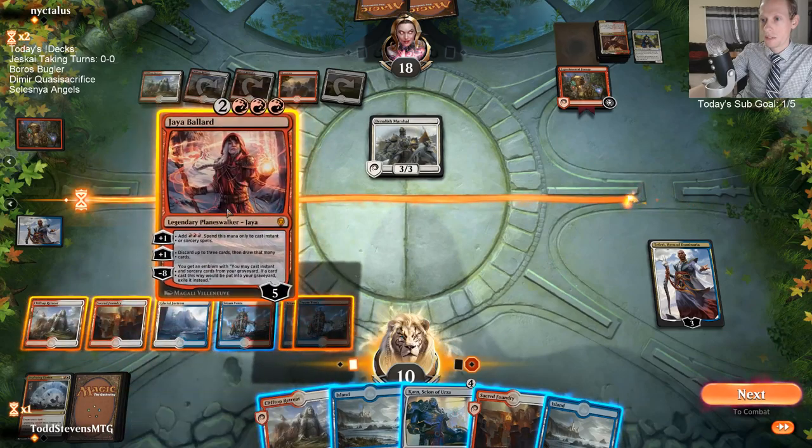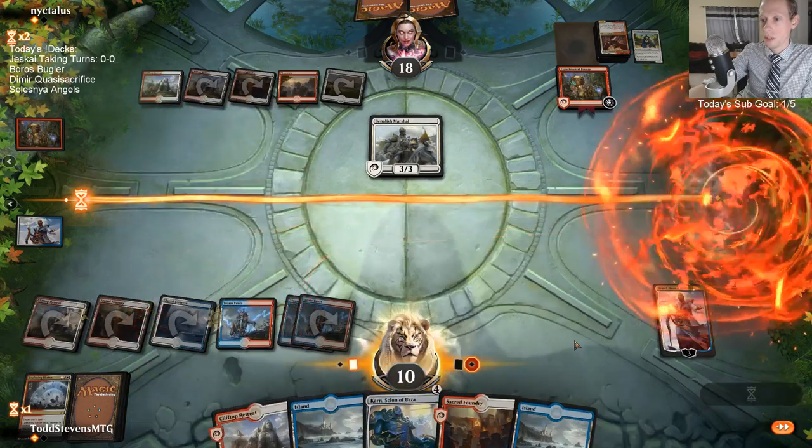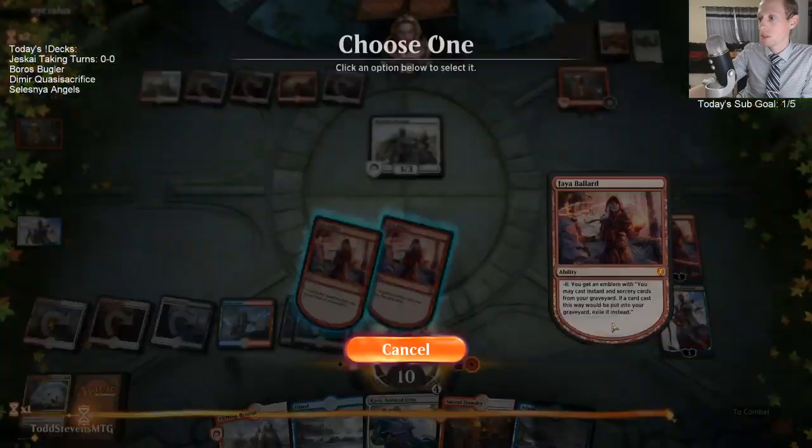The other problem with playing Jaya is that Teferi is going to die. Karn can make a blocker and keep Teferi around. But I think that's okay - just looting away so many cards is probably just incredibly valuable.